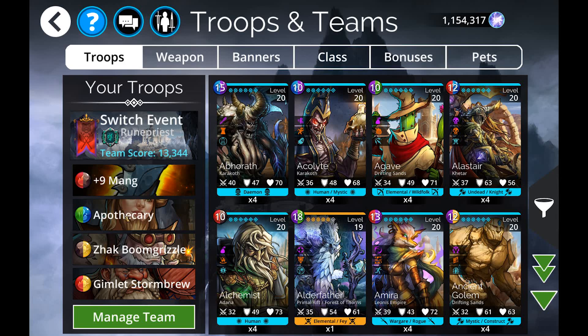The team for this event uses Apothecary — cleansing and creating a bunch of brown — Gimlet creating more brown, a troop that can loop, and Mang to keep the barrier up. Since we're running Rune Priest and stealing armor and turning it into attack, we've got two really strong damage dealers. This event can also be run with multiple instances of Zac Boom Grizzle since he's a looping style troop — having multiple instances is totally viable. You could run him in the top slot with Mountain Crusher underneath, or multiple Zac Boom Grizzles above him.